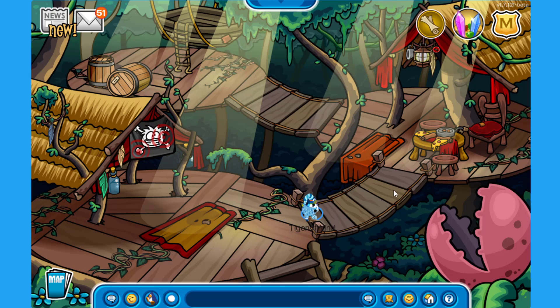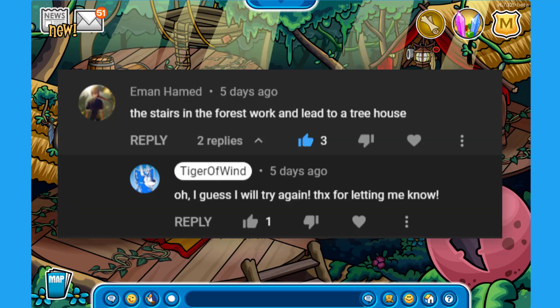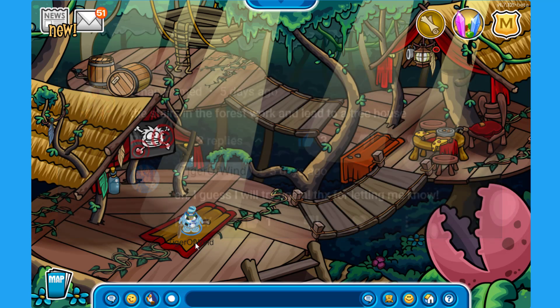You are able to explore this room on top of the trees. It's very interesting — there are pirate flags with targets, someone has been eating pizza up here, and there is even a little boat or raft, plus some barrels. There are no free items unfortunately, but you can enjoy the place and see some carnivorous plants. Thank you so much to the person who told me about this in the comments!